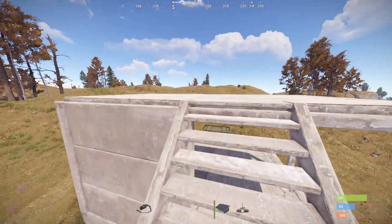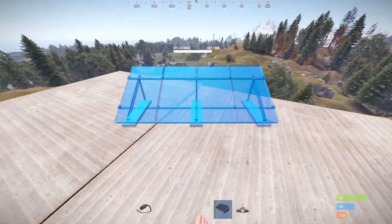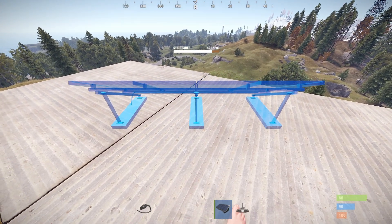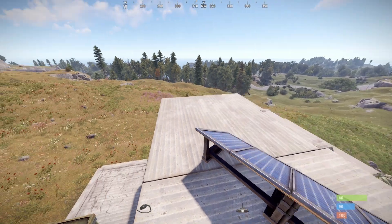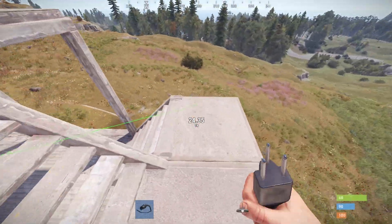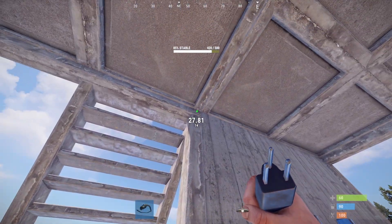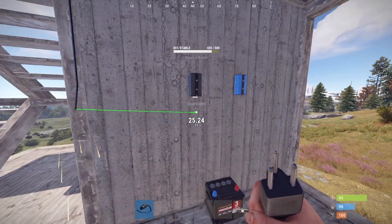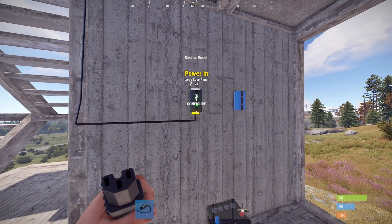Then we head up to our roof to place down a solar panel so we can actually generate some power, optimally facing north. Then we can send the electrical output from the solar panel into our electrical branch.